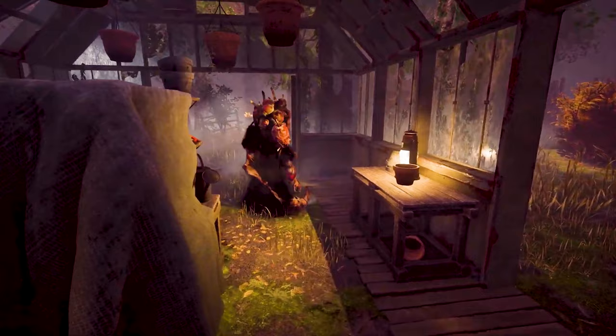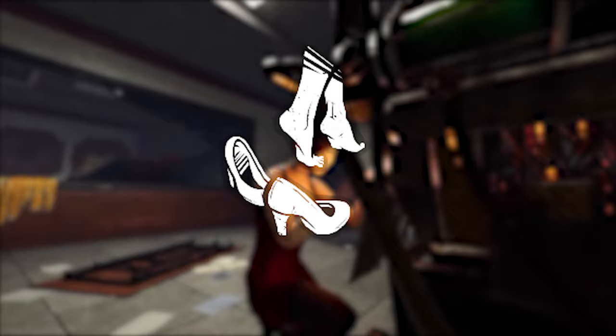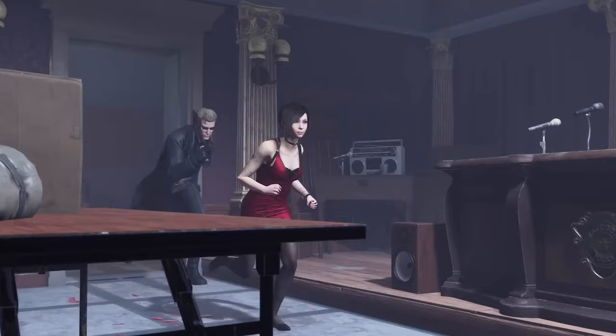Ada Wong is a mysterious secret agent with certain skills that make her a dangerous foe. She comes with Wiretap, Reactive Healing and Low Profile. I would say the best perk is Wiretap, because after repairing a generator you'll be able to see the killer's aura, which is extremely powerful.